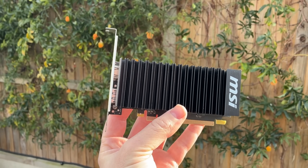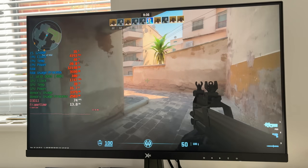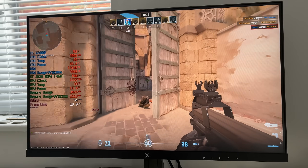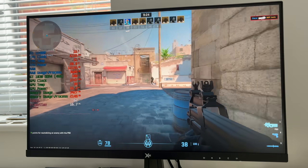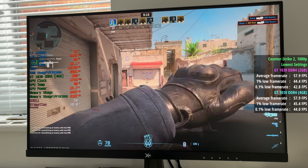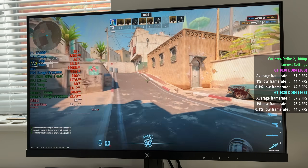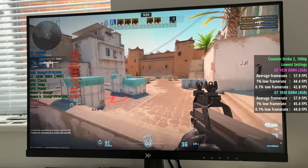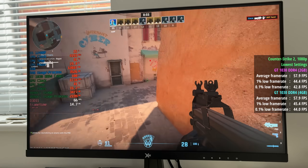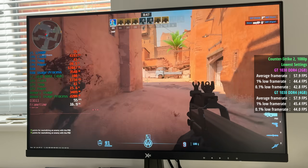Well, let's get into some gaming tests. The first title we're testing is Counter Strike 2 at 1080p with the low settings. This card is definitely better suited to the lowest settings, and dropping the resolution to 900 or 720p might also be a better bet, but I've stuck with 1080p today for the most part. The 2GB DDR4 1030 hit 58 frames per second with a 1% low of 44 and a 0.1% low of 43 — the footage you're seeing is from the 4GB card. The 4GB DDR4 version also hit 58 FPS; the 1% low was slightly improved to 45 from 44, and so was the 0.1% low, but this is margin of error territory, so no noticeable difference here.